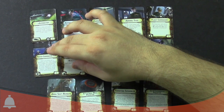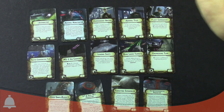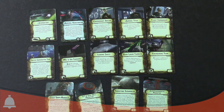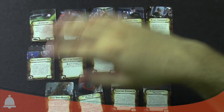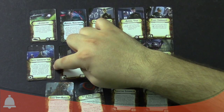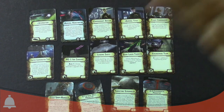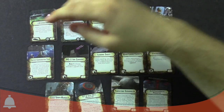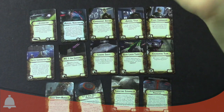Fighter Coordination Team — three points, in the support crew upgrade slot. After you execute a maneuver, you may select a number of unengaged friendly squadrons up to your squadron value at close or medium range, and those squadrons can move up to distance one. It's an extra speed boost and it doesn't require you to have given any commands — and it also doesn't make them activate. It's actually really cool for a lot of ships. It could help your slow fighters move faster. I like using this for rebels doing B-wings because they're only speed two — you can basically make them speed three by pushing them forward.